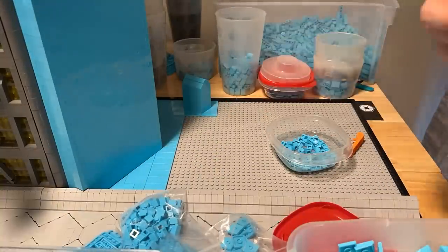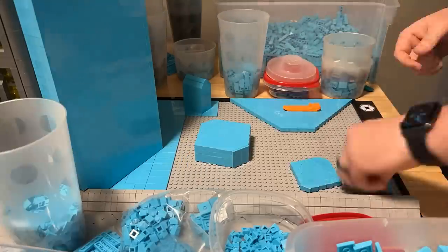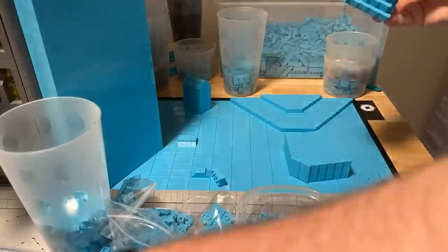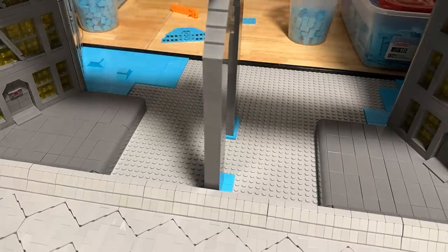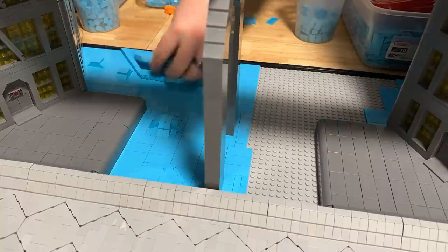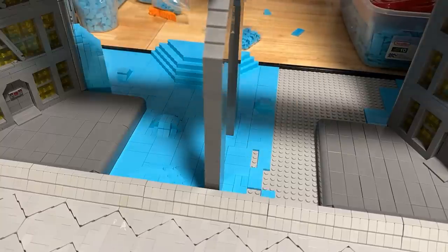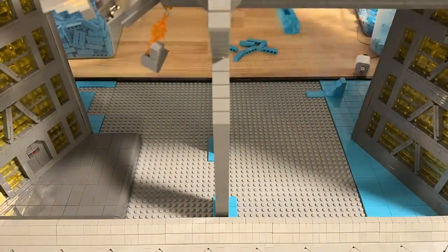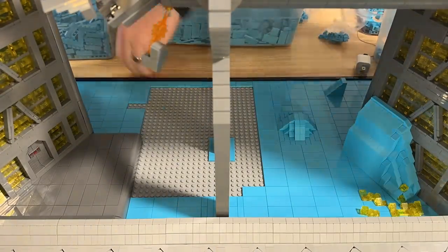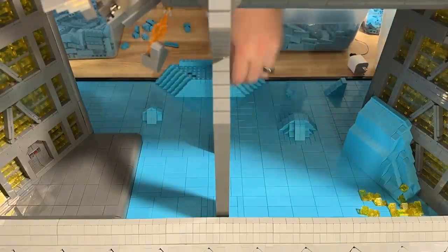I worked on tiling off the entire 48 by 48 stud gray base plate on the right-hand side of the build, trying to make a bunch of different types of crystals to give an organic look to the landscape while staying true to the source material. After finishing that side, I moved on to the center of the build and did a similar thing — tiling away and building different crystal structures. Covering up all those studs with tiles is super satisfying. I was initially a little unsure about using blue to represent the crystals, but after getting everything tiled and adding in all the crystal structures, I think this blue color adds really nice contrast. It's not a color you see much in Star Wars builds, but I think it really pops.